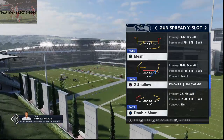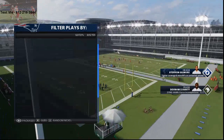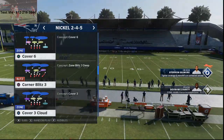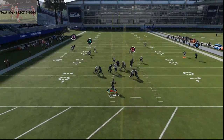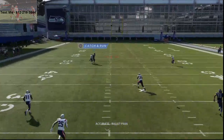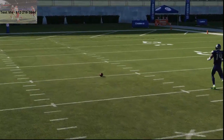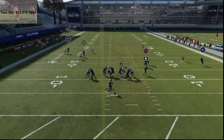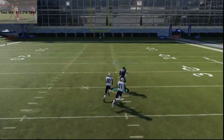All right — Arizona playbook, Gun Spread Y Slot Z Shallow. That is going to be your cover six beater this year. It doesn't matter what kind of cover six they're running, this play is going to absolutely torch it. You're going to see DK Metcalf on the left side of the screen absolutely torch this coverage. This is very consistent — you don't even have to make any adjustments. Just pass it up inside and you're going to kill cover six.